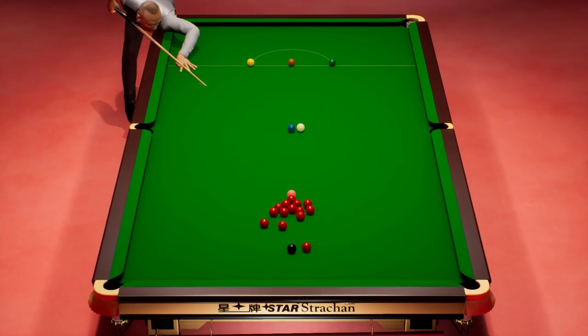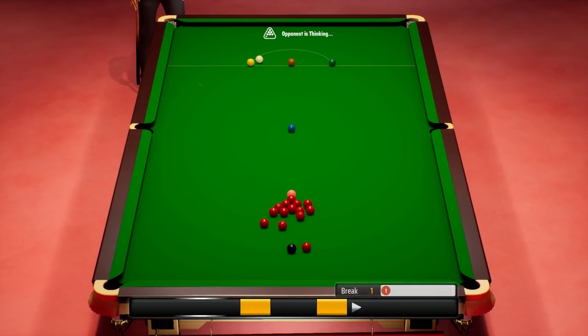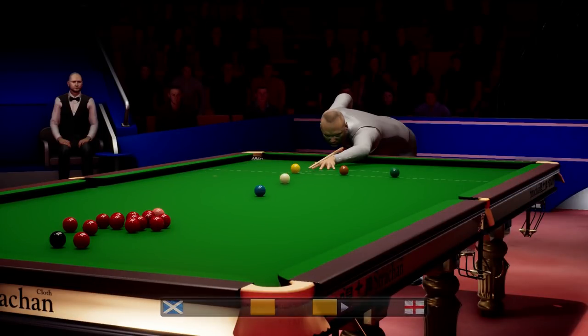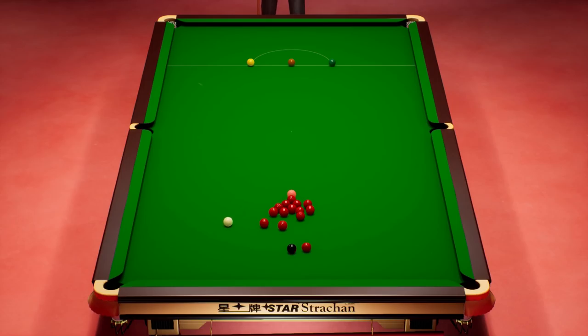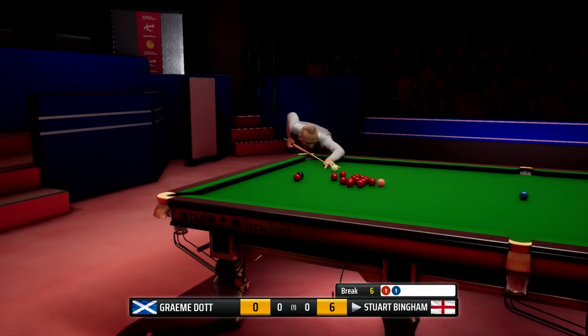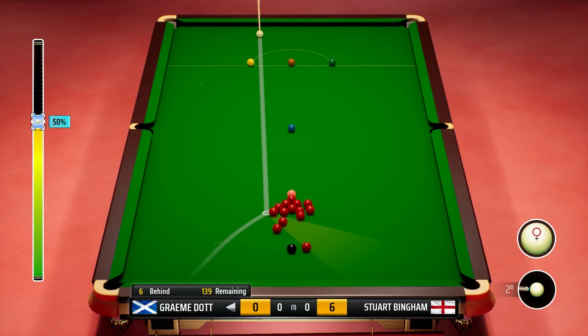This pot into the right corner — good opening read from Stuart. Just over-screwed it. Well, I'm not surprised he's taking on the long pot here — that's a good pot though. I think that might end the break — that's loose, he wanted more control there. A very strange shot choice there, but he gets the cue ball where he wants it, and that's all that matters really. The cue ball has finished up in a very safe position.